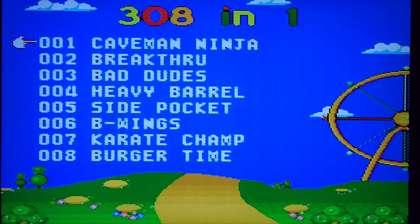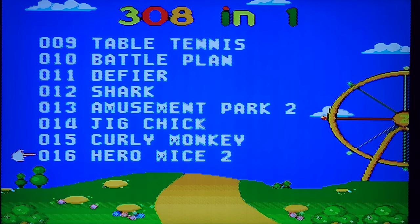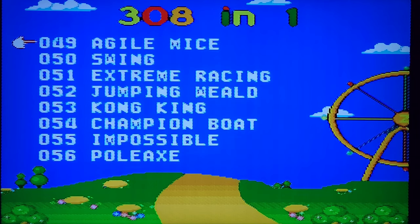It was actually 308 games total — I thought it was 300 with 8 being the Data East games, but it's 308 in total. You can see the first 8: Caveman Ninja, Breakthrough, Bad Dudes, Heavy Barrel, all those. Scrolling through, there's Table Tennis, Battle Clan, Defyre Shark, Out Run — though I somehow doubt that's the real Outrun — Earth Fighter, and the rest are just generic games. This menu is really crappy, kind of like the same menu used in low-end Chinese knock-off handhelds, like the Sup 2. Nothing you'd expect from a device that retailed for $40.